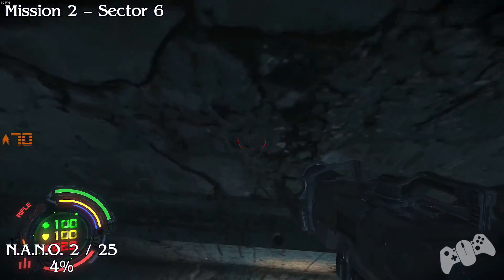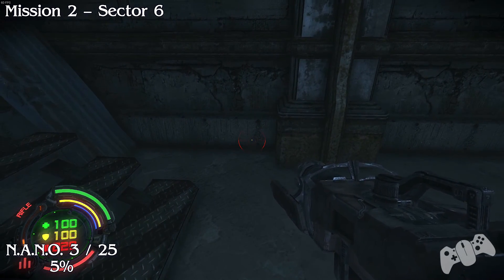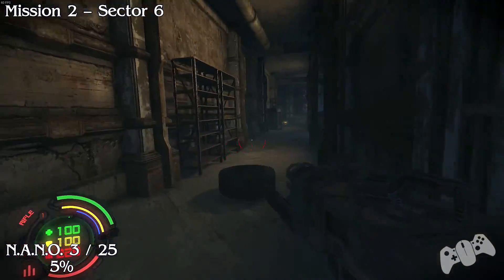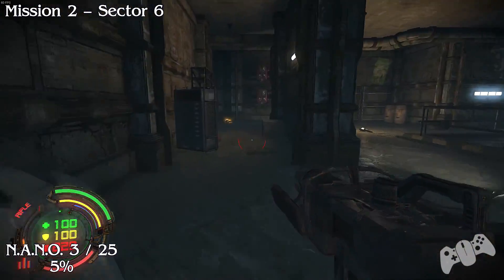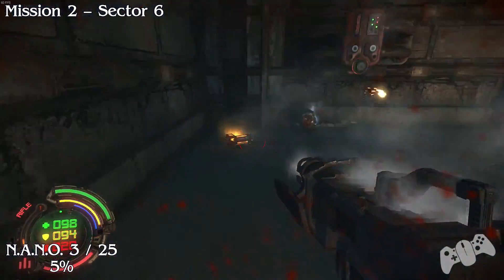Anyway, the first nano will be at the starting location behind some rubble. The next one will be on top of the stairs - take a sharp left, go behind the explosive barrel and you'll find nano 2. Nano 3: from the last location you'll fight some bad guys and then you'll see the nano just to your left hand side.